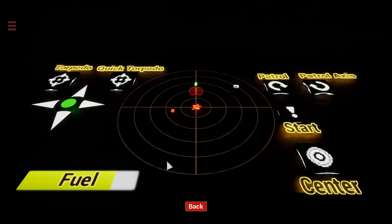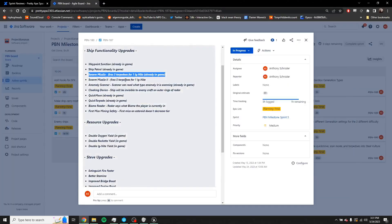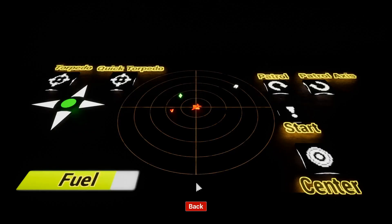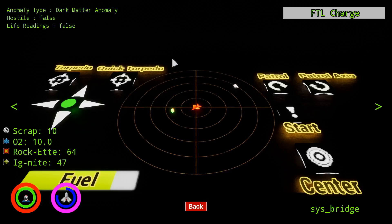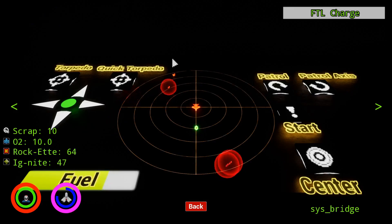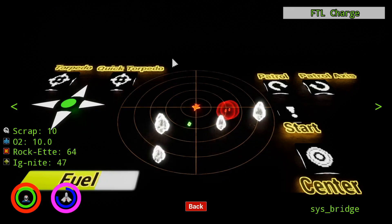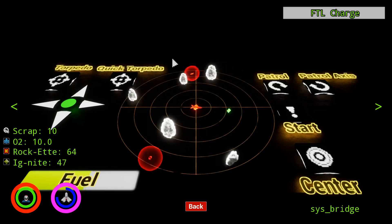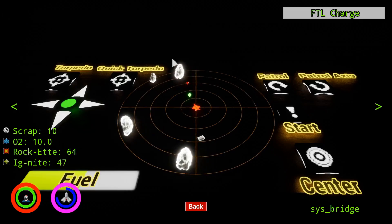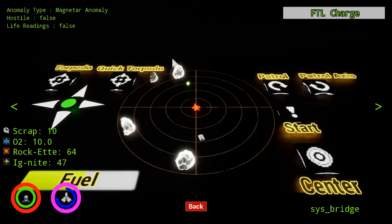Next would be the anomaly scanner. Normally when you scan anomalies, they don't show the name of the type of anomaly. However, if we scan this one, you should see it's a dark matter anomaly — normally it would just say 'anomalous reading.' Here's another one: it's a magnetar anomaly. There are four different types of anomalies that all do different things depending on whether the ship flies into them or shoots torpedoes at them. You'll see this one restored ship health to full.